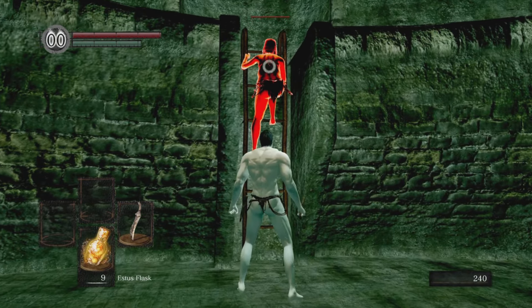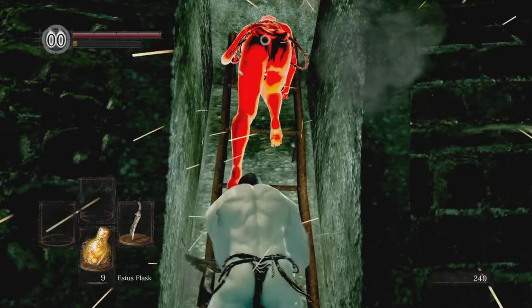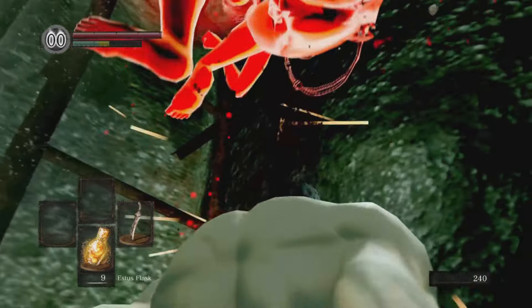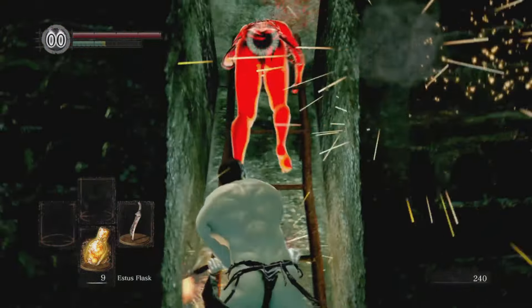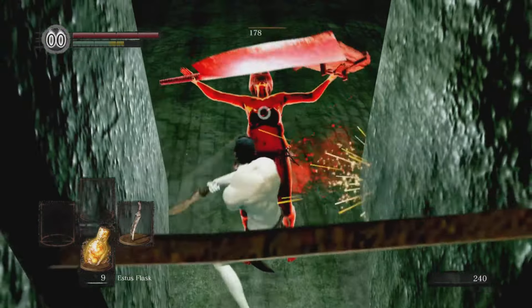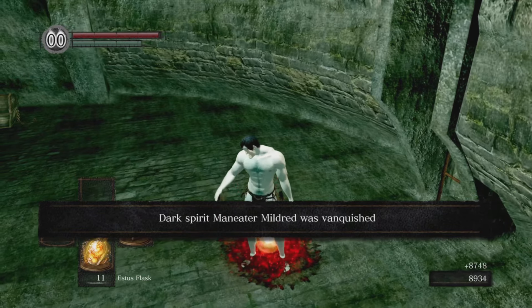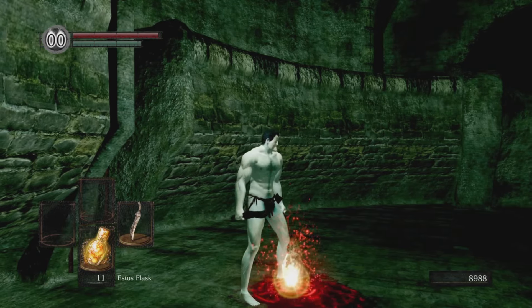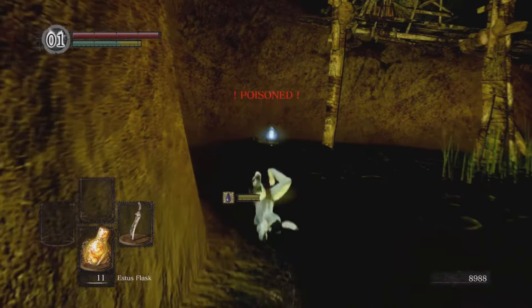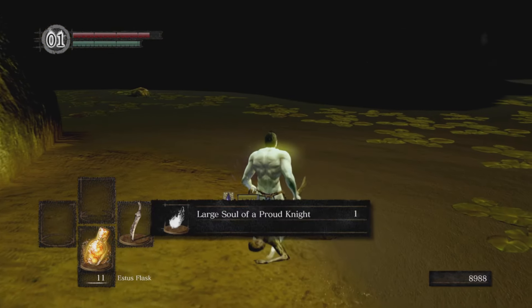We are heading straight down to Blight Town in order to kill Maneater Mildred. Welcome to FPS Town. Now apparently invaders get stuck on ladders if you're underneath them — I thought they always try kicking you, but I guess not. So easy way to kill NPC invaders for those wondering. Have fun with that new tip of knowledge.